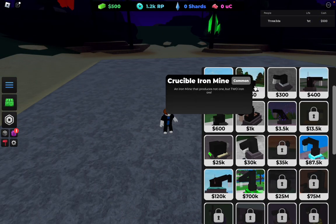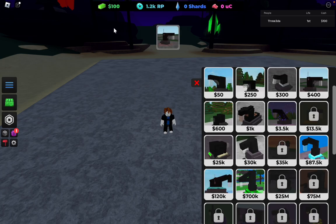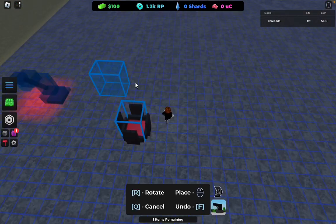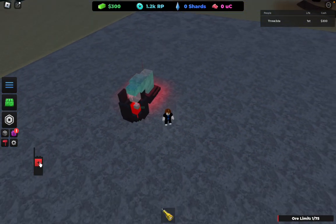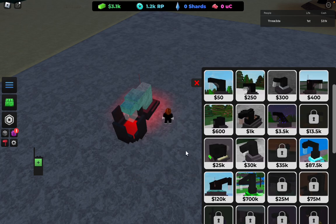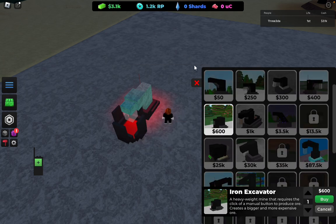You want to start getting a remote iron mine right here. We're going to do this with a cell furnace — basically the best beginning strategy when you're first starting the game. Just click this, and then you want to save up for the iron excavator. Just get this.